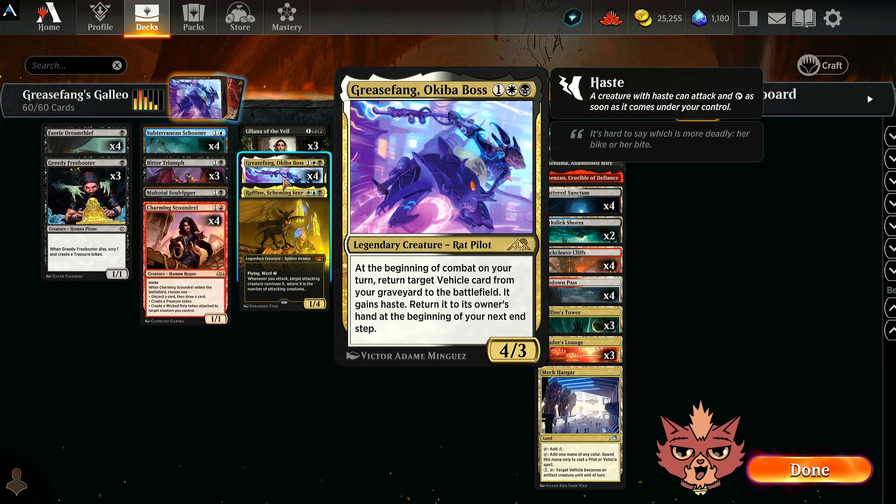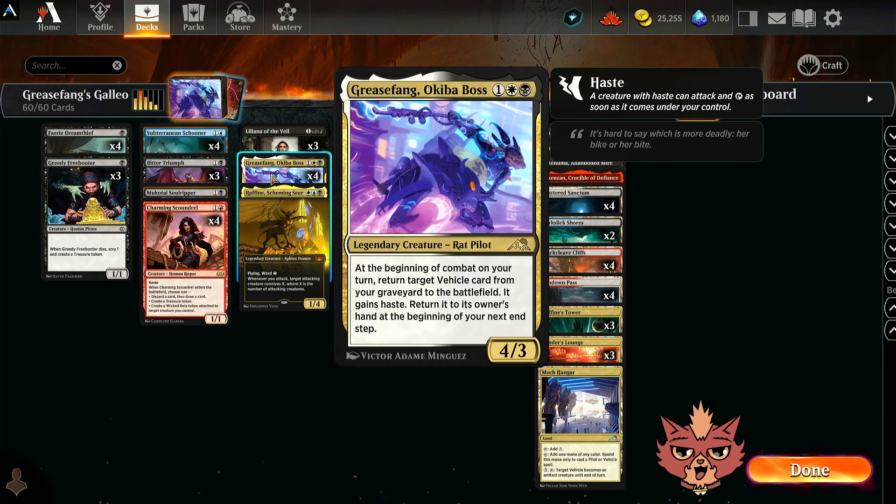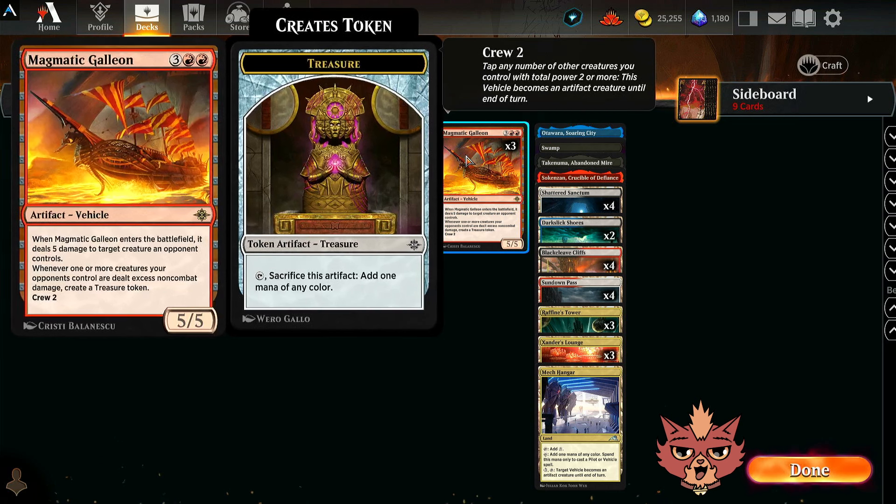Greasefang Okiba Boss is a 3-mana 4/3 legendary creature. At the beginning of combat on your turn, return target vehicle card from your graveyard to the battlefield. It gains haste. Return it to its owner's hand at the beginning of your next end step. We have some really cool vehicles to pair with this, like Magmatic Galleon — a 5-mana 5/5, crew for 2 vehicle. When it ETBs, it deals 5 damage to target creature an opponent controls, so it can totally kill Shielded Red.